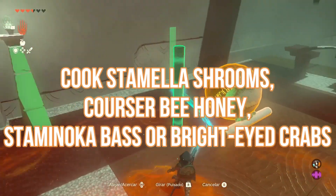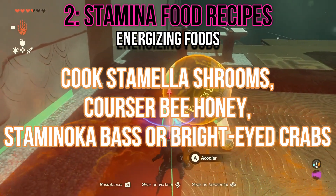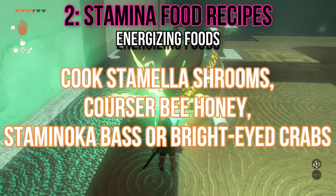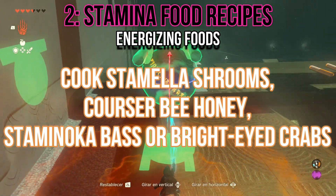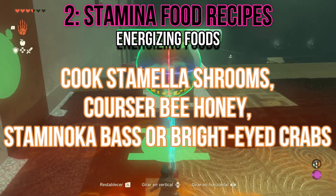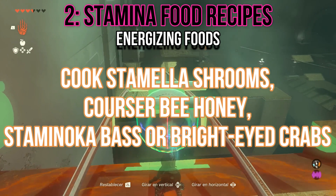2. Stamina food recipes. For energizing foods, cook Stamella Shrooms, which can be found in Lanayru Great Spring and West Necluda; Courser Bee Honey, which can be found in Hyrule Field and East Necluda; Staminoka Bass, which can be found in Hyrule Field and West Necluda; or Bright-Eyed Crabs, which can be found in Lanayru Wetlands and Lanayru Great Spring.